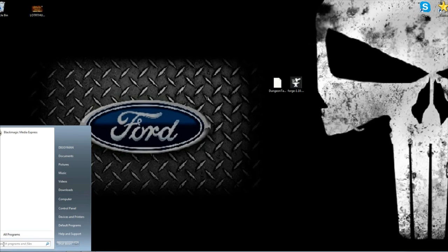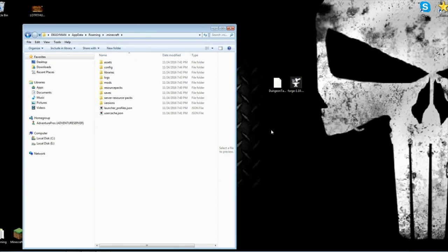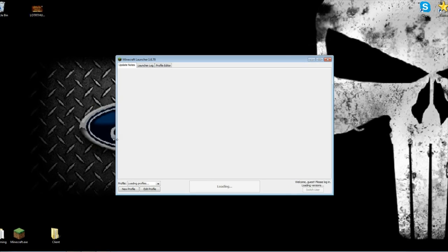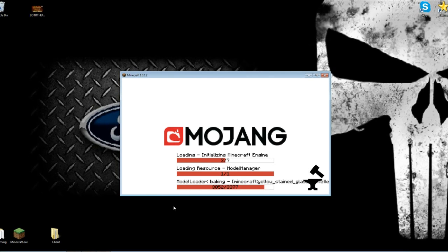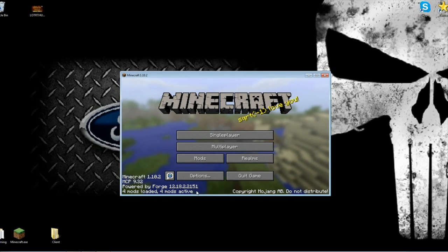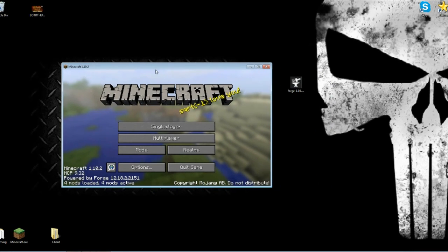Go back to your Roaming — type percent appdata percent, go into your Roaming folder, and open your dot Minecraft. As you can see it's there now. You'll have a couple of new folders; the one you're looking for is 'mods'. You're gonna grab your mod file and drag it right in, just like that. Close it up and start Minecraft. It's a miracle — it's installed! It should be four mods loaded now if we did everything correctly, and there it is — four mods loaded, and one of them is Dungeon Tactics.